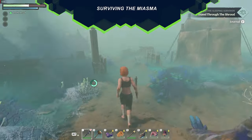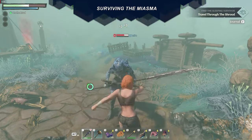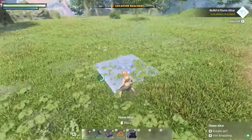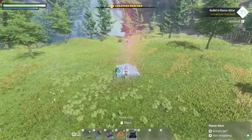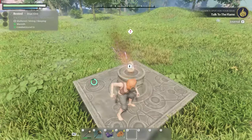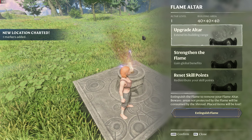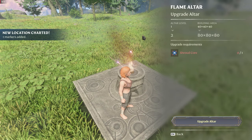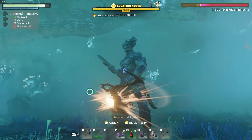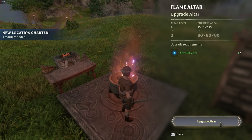One of the core elements of Enshrouded is the miasma, a fog that turns much of the landscape into a desolated wasteland. To survive the fog, you can brew potions. However, to permanently protect yourself from this mysterious entity, it's best to level up your altar of flames. The altar will be placed in the center of your future village and requires shroudcores to be upgraded. Those can be found by venturing into the fog and fighting nasty enemies. After that, you can upgrade your altar.